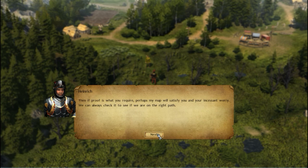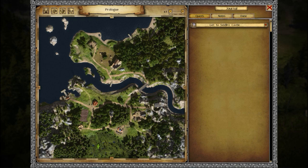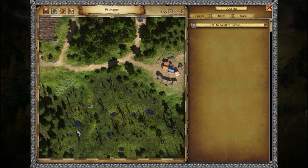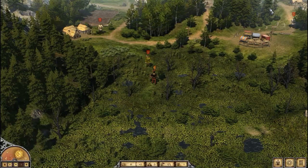The tutorial prompts us to open the minimap and find Zeitlitz's castle. Here's your map — you can plop down various map markers and zoom in. Here's Castle Zeitlitz. We are down here. There is also a quest log where we can see what our task is at the moment.